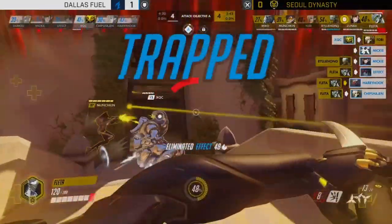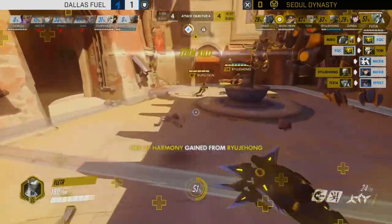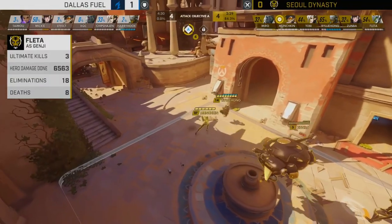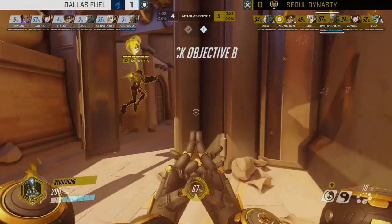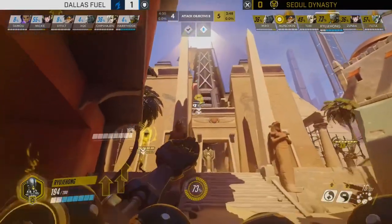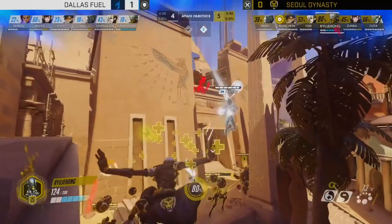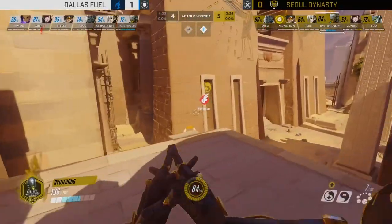Dallas Fuel instantaneously change up the team comp: Harry Hook onto Zenyatta, Taimu onto Sombra, xQc picks up the Wrecking Ball, Effect changes to Tracer — everyone swapping except Chips and Mickey. Soul didn't build up too much, but they do have a Tracer bomb. Crucially, Dallas is going to occupy this offensive position and try to build that EMP for Taimu very quickly — poking away at people, almost getting onto Tobi, Ryujehong taking damage from Effect too.